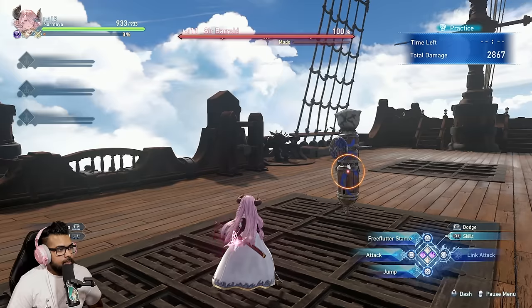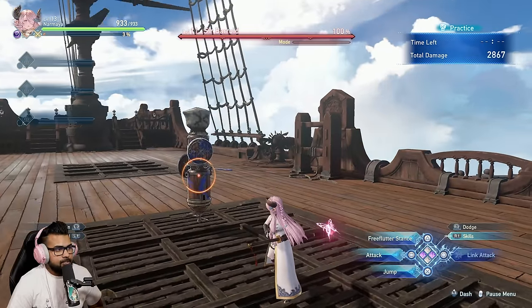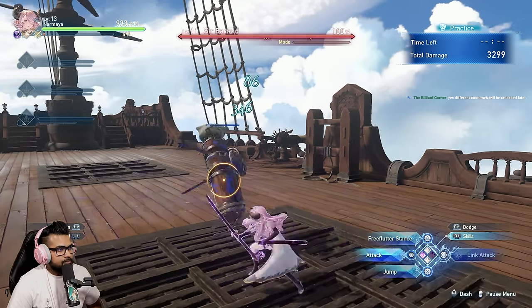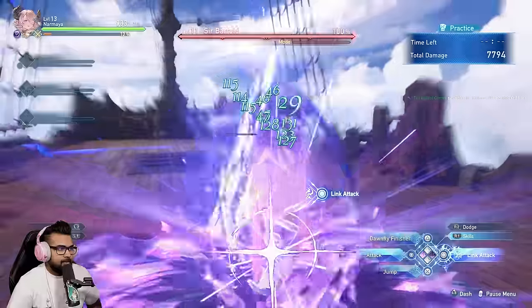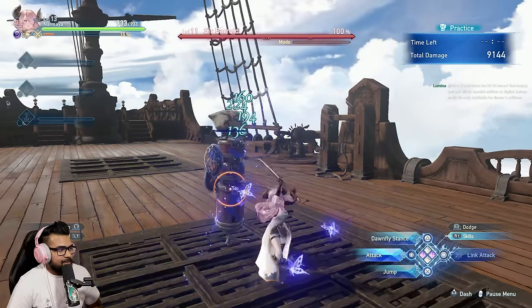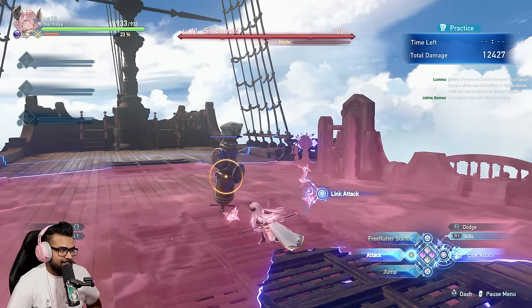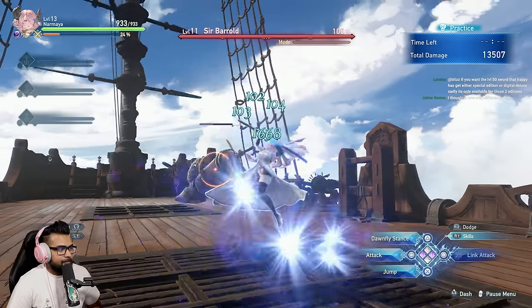The main thing I want to cover — and this is important for every character in Granblue — is there's actually a UI visual tell for when to stance swap. Narmaya is a stance-swap character. If you look at the bottom right where the button prompts are — triangle, square, circle, X — it actually tells you at the end of the combo when you can switch. It shows 'Dawnfly Finisher,' and then you swap into the stance and can cleave immediately. Then it tells you again: 'Free Flutter Finisher' — switch again.